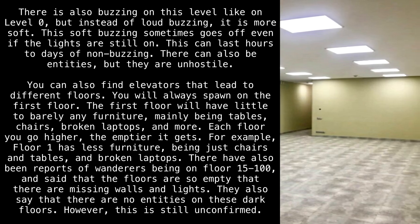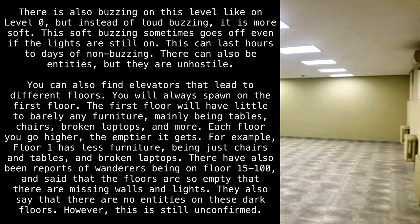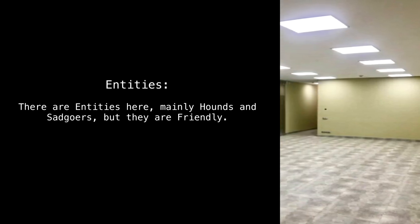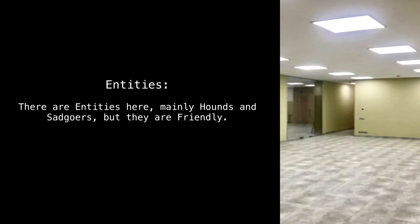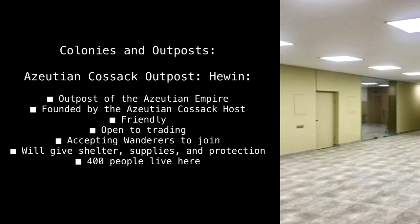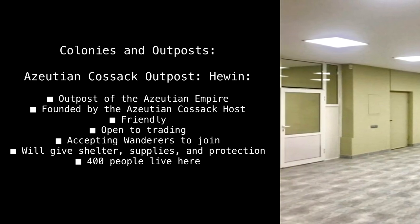There have been reports of wanderers on floors 15 to 100 saying the floors are so empty that there are missing walls and lights. They also say there are no entities on these dark floors, however this is still unconfirmed. Entities present on the level mainly include hounds and sad goers, but they are friendly.